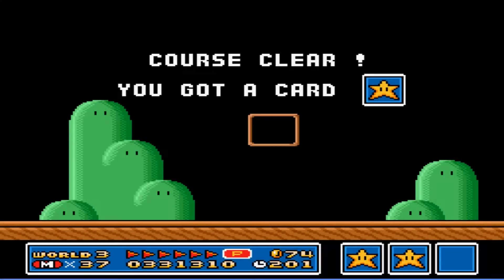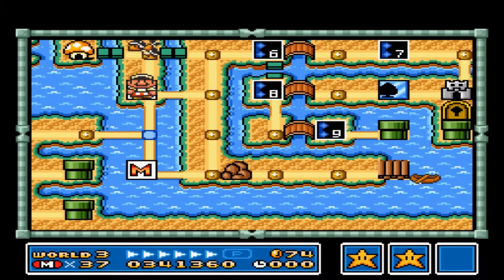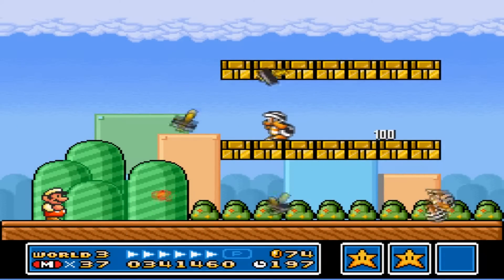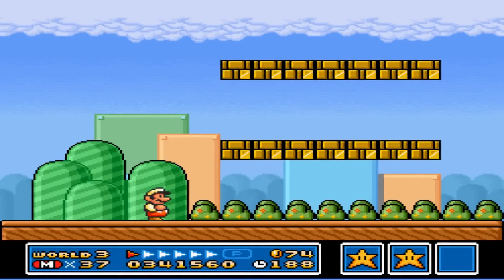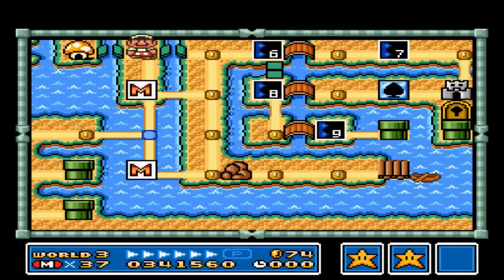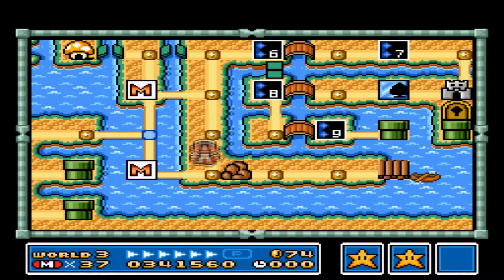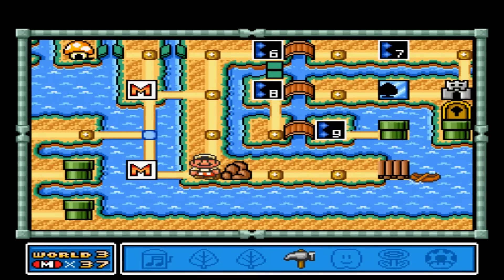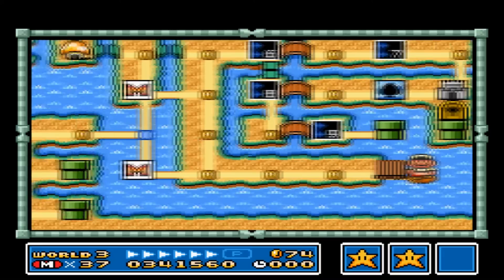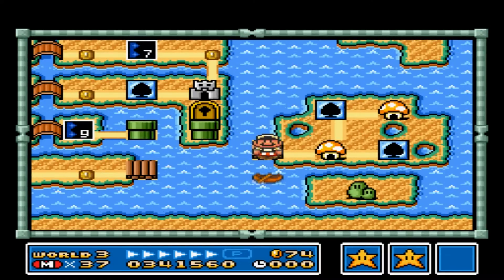Yes! Two stars now! Time to teach the Hammer Brothers a lesson — should be easier with the fire flower. And I get a star man. Awesome! Now that's done, I'm going to show you the biggest secret of this world. Head over to this rock here, open your inventory, and use your hammer! You board this raft and you get to this island with two toad houses and two card houses.